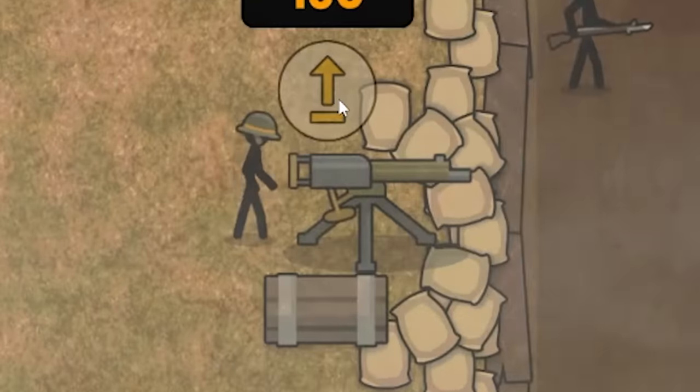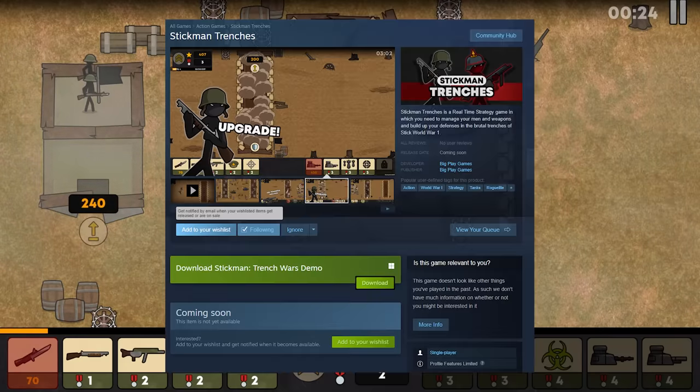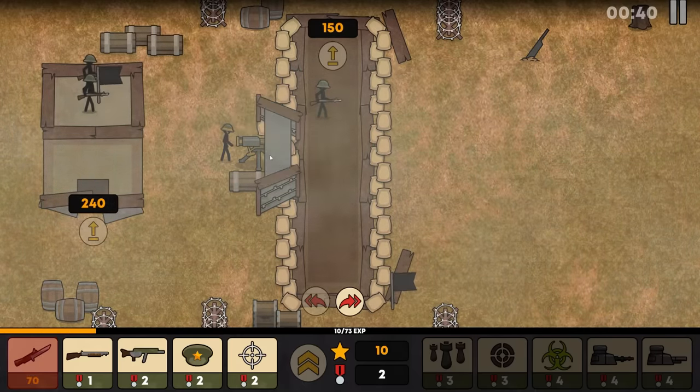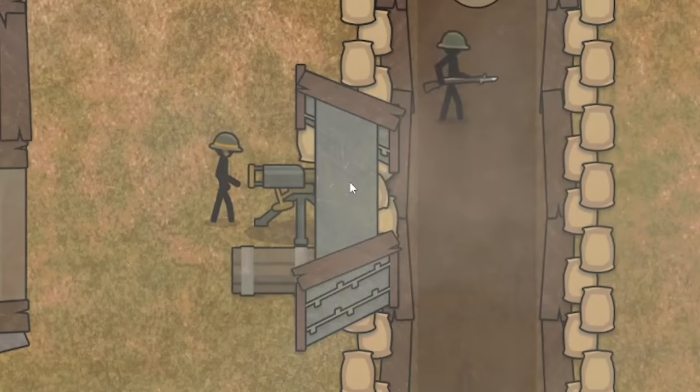Welcome back to Stickman Trenches. It's a game we've been working on and you can wishlist on Steam right now. We've been making some changes, and for one, we've made the machine gun even more powerful and created a concrete bunker around it.